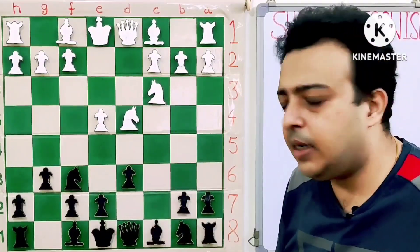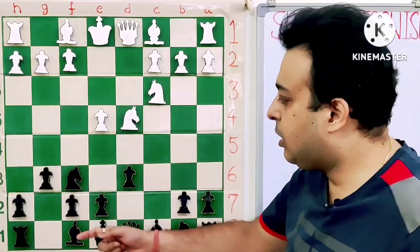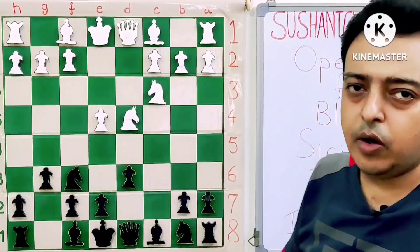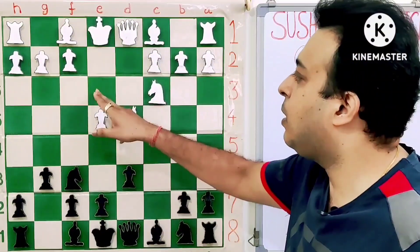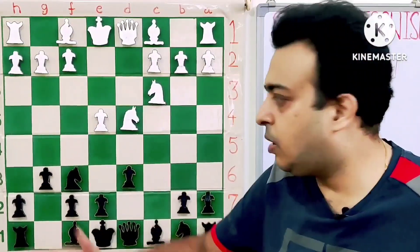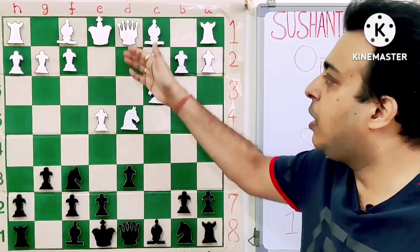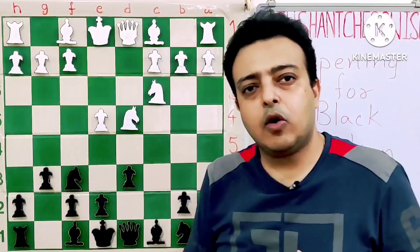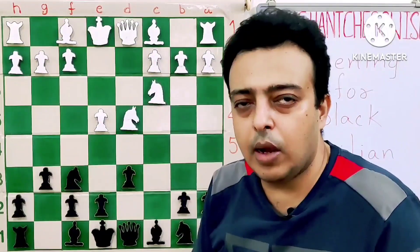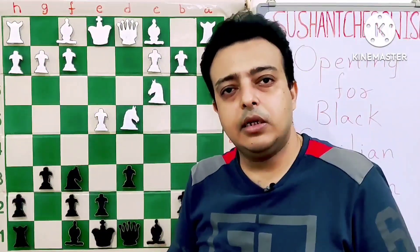White, who is already slightly ahead in development, often wants to attack the black king. This bishop on G7 becomes very dangerous whenever white castles long. One of the main ideas for white is to play bishop on E3, Qd2, and trade the G7 bishop with Bxf6. All the lines where white plays Be3, F3, Qd2, and castles long are called the Yugoslav attack. The lines where white wants to castle short — often going Be2, B3, castle — are called classical setups.